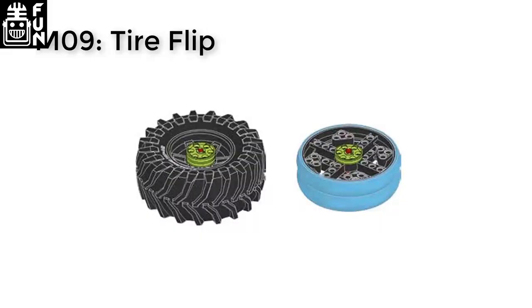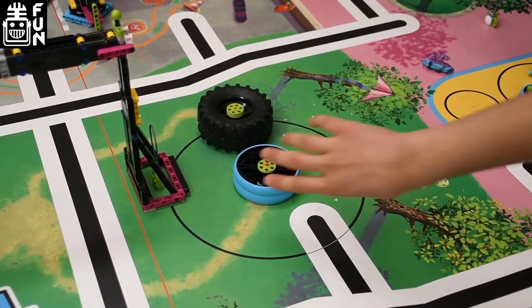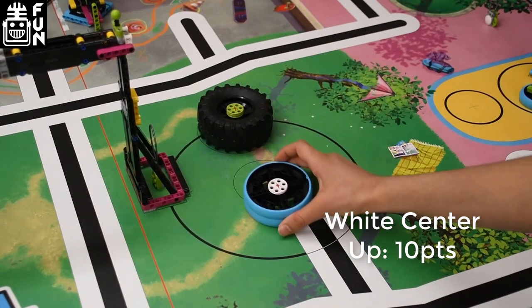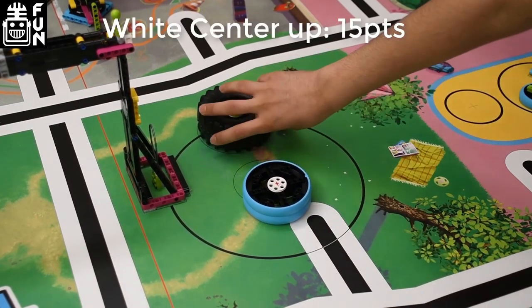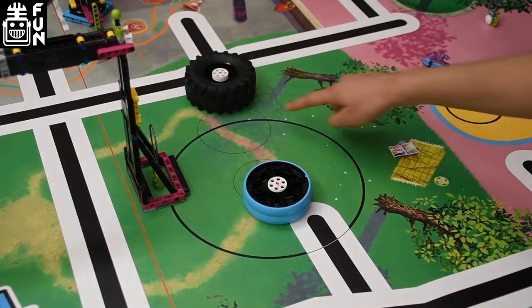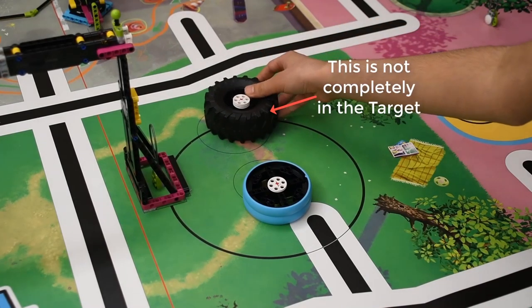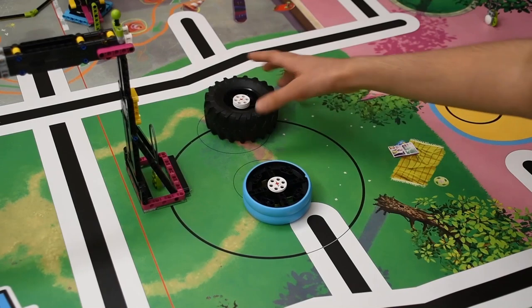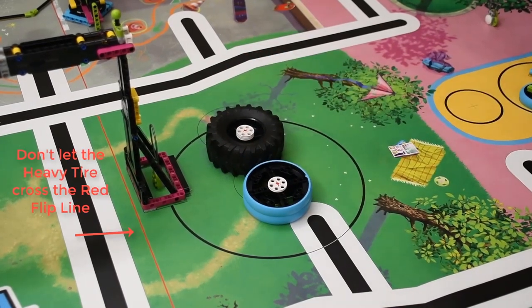MO9 is the tire flip. If the light tire is white center-up, 10 points. If the heavy tire is white center-up, 15 points. If a white center tire is completely in the large target circle, 5 points each. Don't let the heavy tire cross the red flip line, even partly.